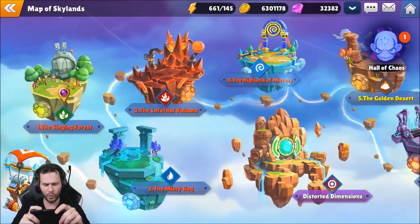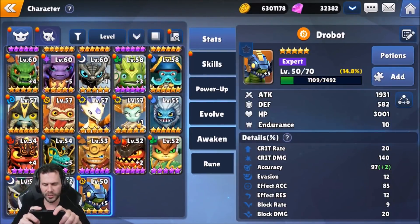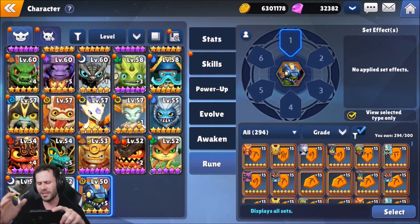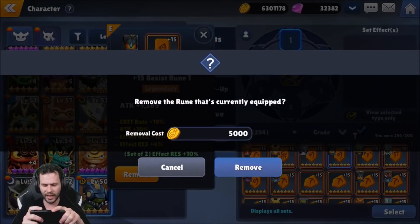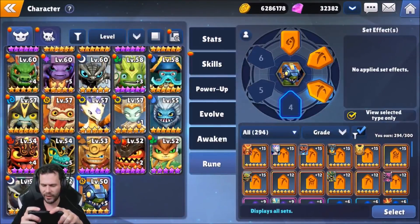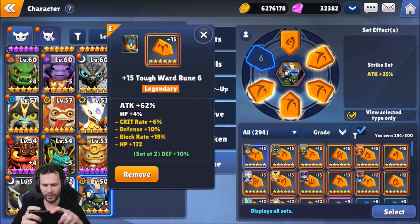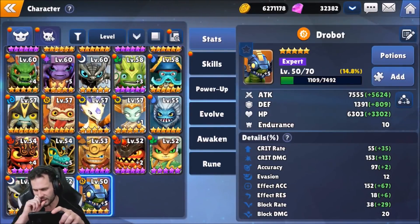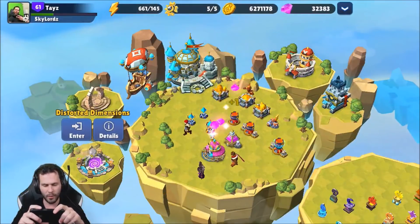Let's throw some runes on this bad boy. I'm just going to switch over some runes off one of my big characters — not really focusing anything specific. Igniter has quite a bit of attack runes, so I'll put all of Igniter's runes onto Drobot. I think I have a full Strike set on Igniter as well. As for Drobot's stats now: 7,555 attack, around 1,400 defense, 6,303 HP, 55 crit rate, and 153 crit damage.